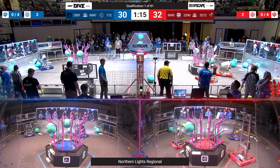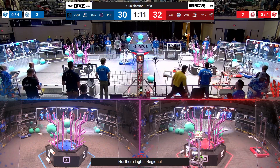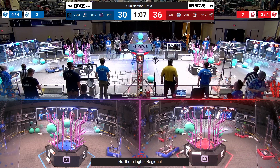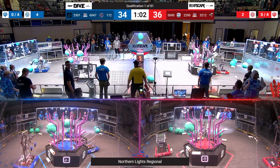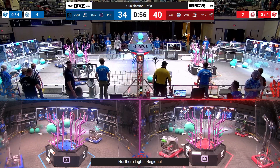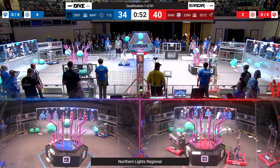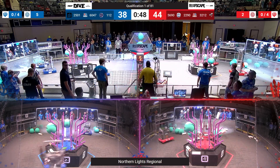Blue Alliance have got some more of that white coral placed on their reef. Another algae up and onto the barge for Blue. Red Alliance, they've got coral placed on their reef, both front and back. Red holds onto their lead with under a minute to go. 1-12 more algae on the way up for the Blue Alliance — that is up and secure on the barge.